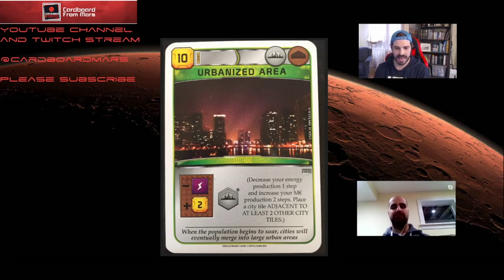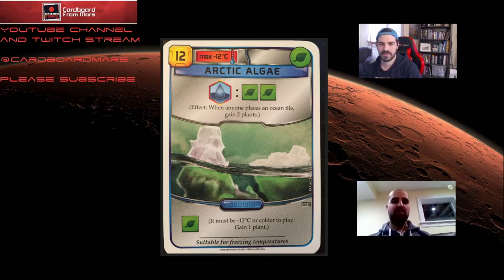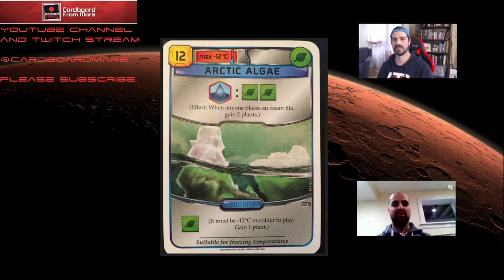One of the absolute best combos is arctic algae. This is already a strong card, but with Ecoline it's amazing. You're guaranteed 19 plants over the course of the game — nine ocean tiles each giving you two plants, plus one for playing the card. That's almost three greeneries if you're Ecoline. This is such a good card in Ecoline — you definitely want it.